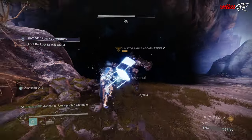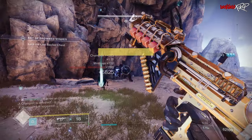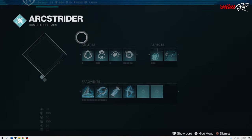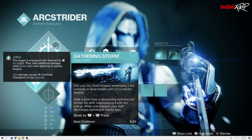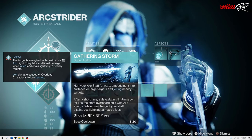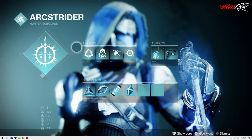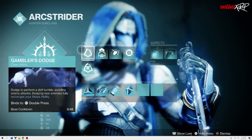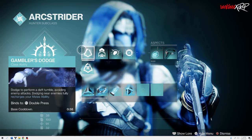Timestamps will be listed in the description box below so you guys can jump to any section you want to see first. For our super, we'll be using Gathering Storm, which is going to help us out dramatically with our AoE damage. For our dodge, we'll be using Gambler's Dodge — anytime we dodge near an enemy, it will recharge our melee ability.